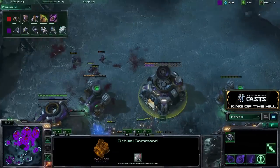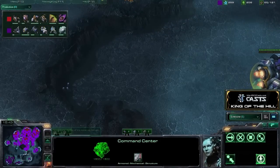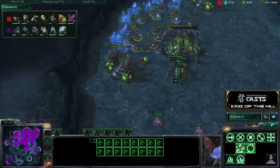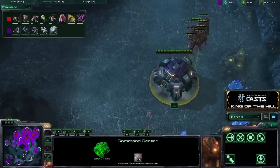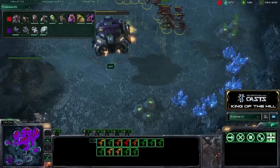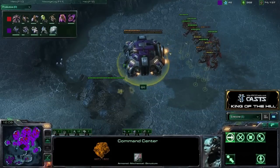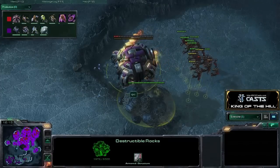QXC, I don't think, was really ready for that. He is not quite on three bases yet. Rhett is on a full three bases, pretty much fully saturated — his sixth Gas Geyser could use some more workers. QXC tries to take his third base, and it's going to get instantaneously denied. The Mutas are getting able to pick off this command center — I don't think it's going to be able to fly away. The bounces are even hitting the rocks. I didn't know that would happen.